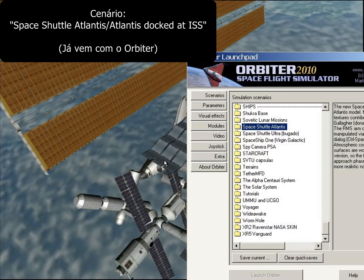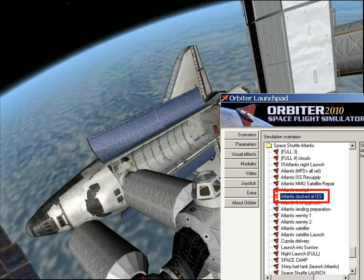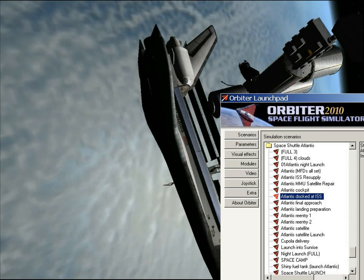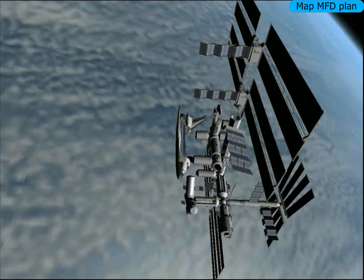Olá, Orbiternautas do canal Orbiter-X. Hoje a gente vai voltar pra casa — a gente vai reentrar o ônibus espacial. A gente fez um monte de coisa aqui: colocou mais peças na estação espacial e reabasteceu ela com comida e água.